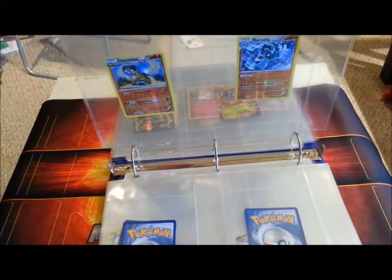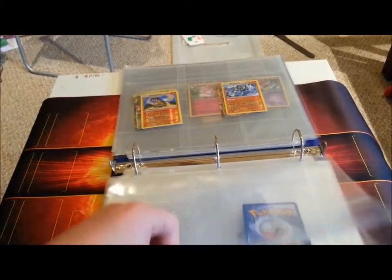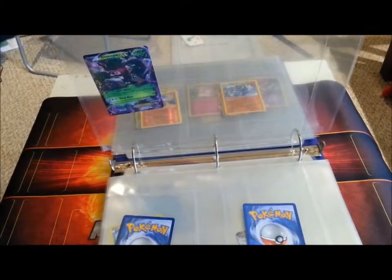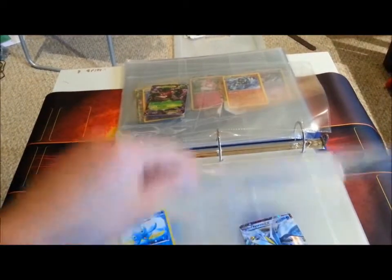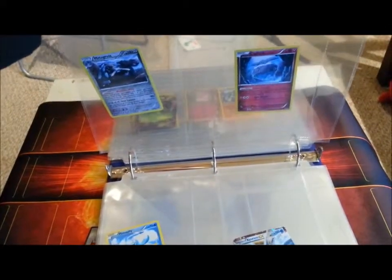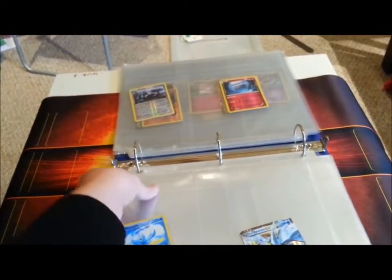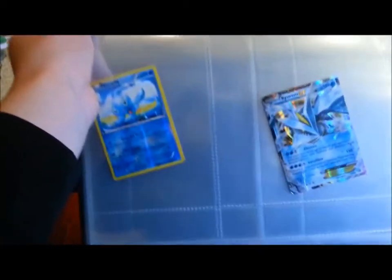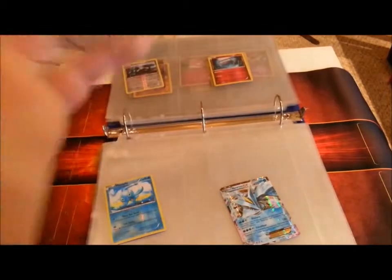Here are reverse rare Hippodon and reverse rare Machin. This is Trapanate EX — I pulled it from a Dollar Tree pack. Reverse rare Metagross and reverse rare Carbink. And I got these on the wrong angle, but here's Chirame X and reverse rare Metagross.